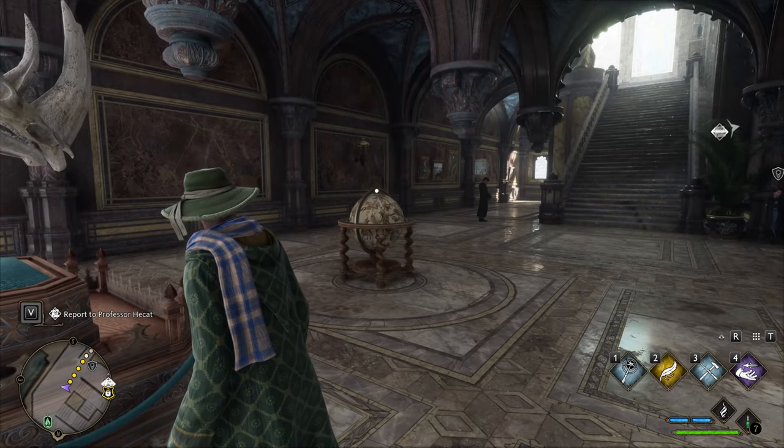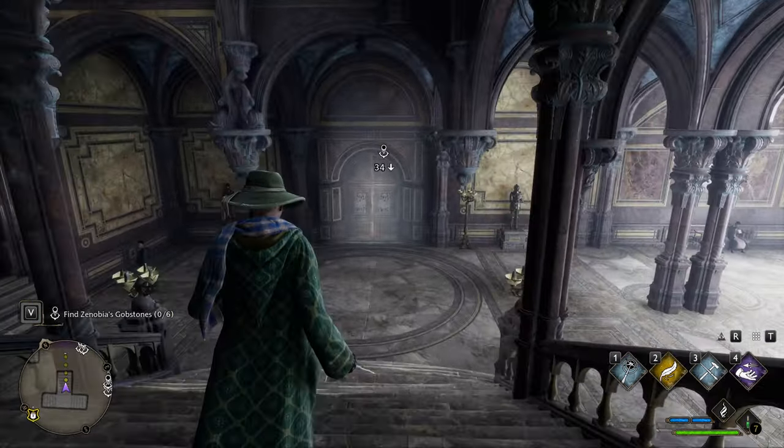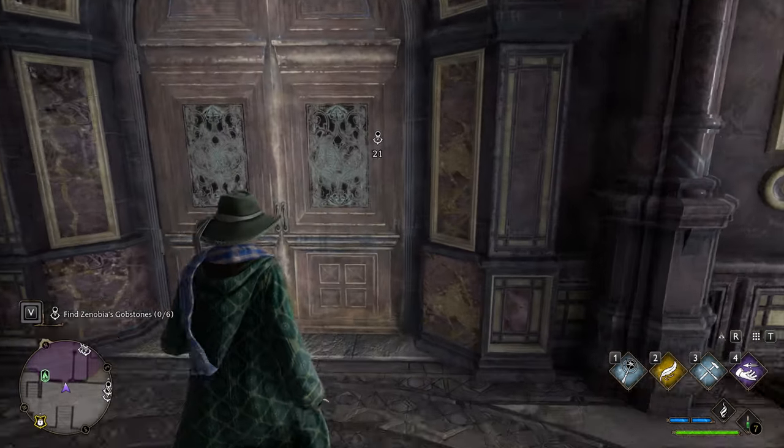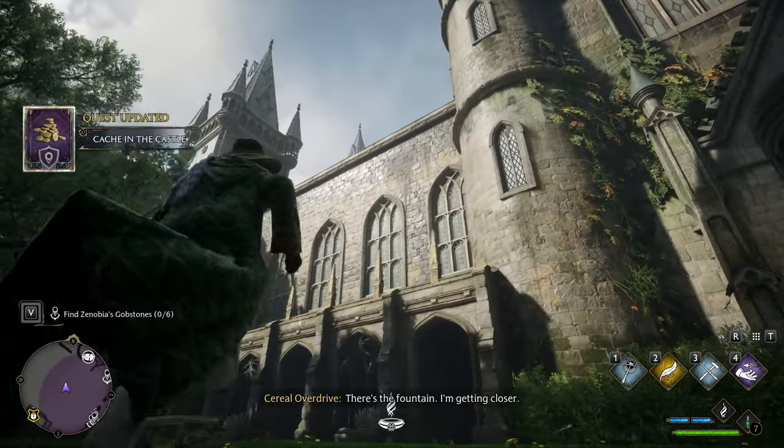From here, what you're going to want to do is take a right, head down this stairwell directly outside, and you're going to look at a fountain — that's going to be the second thing that you need to find for this quest.